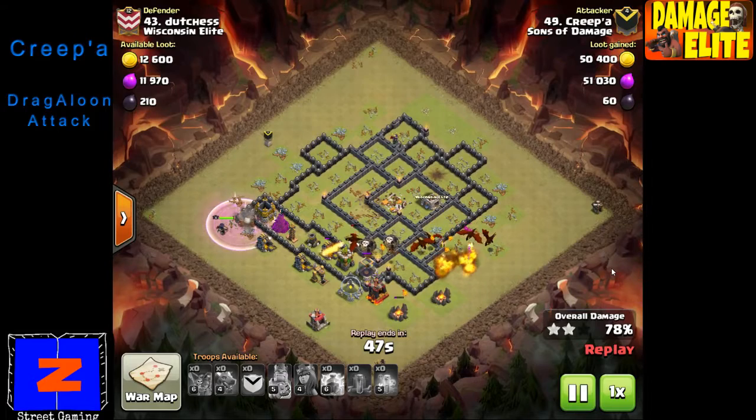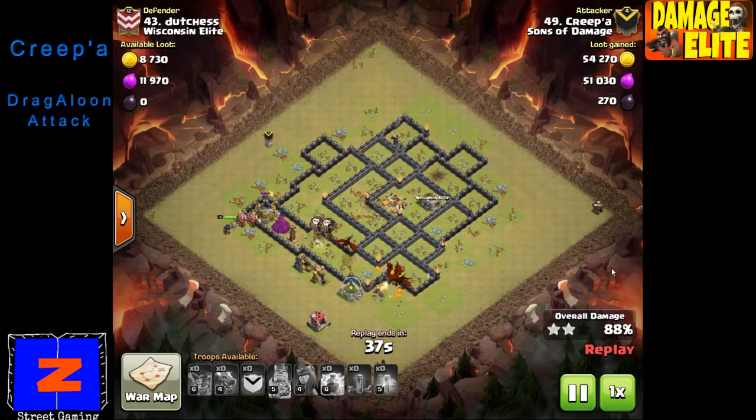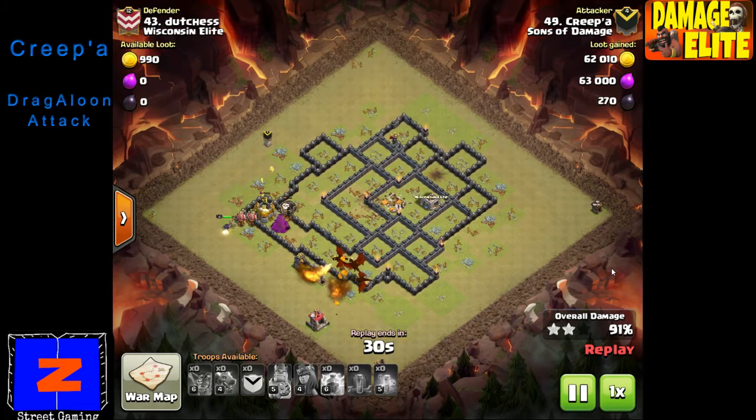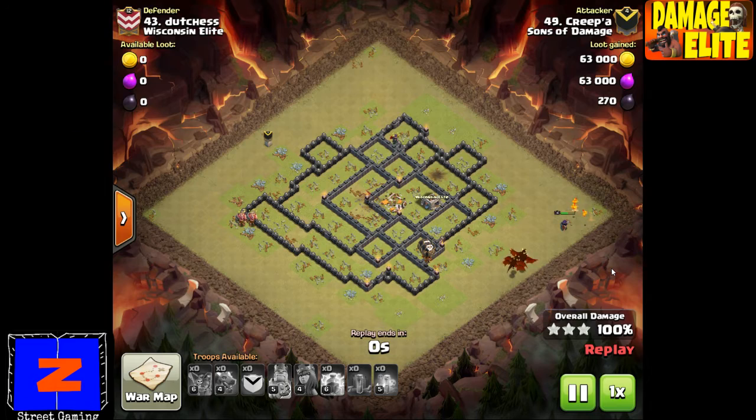Awesome overall attack. These dragon attacks in Town Hall 9 are not easy. We've all used dragons in Town Hall 7 and 8 — they're great. But once you get to Town Hall 9 with level 6 air defenses, they are way stronger than dragons, so you have to use really good tactics to manipulate the dragons through these bases. You have to use other troops to distract defenses because the dragons aren't going to just plow through. Got caught off guard a little bit with that last builder's hut — almost had that 99 that everyone hates — but Creeper would never do that. I don't think he's ever had a 99. I would, but he wouldn't.